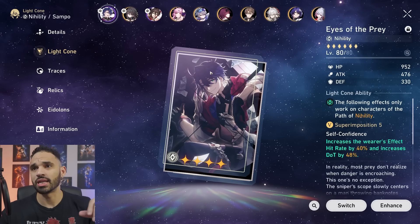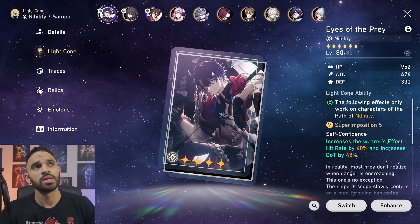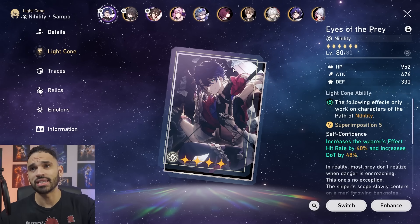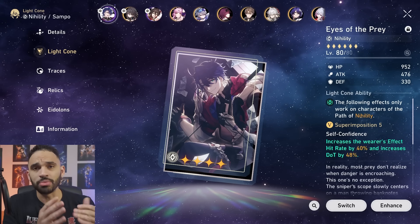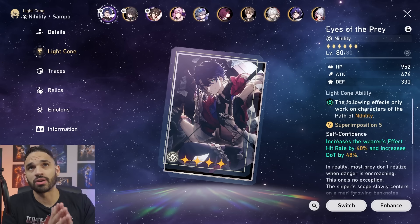Let's go over the best light cones. She actually has a lot of versatility in the light cone department — unlike a lot of other characters, she can use a lot of light cones. But the best option for her is Eyes of the Prey. She has one of those kits that is incredibly dependent on effect hit rate.